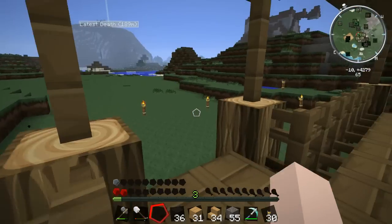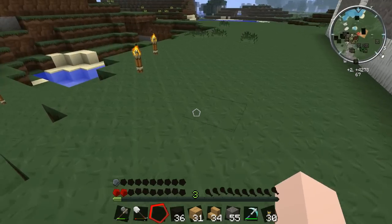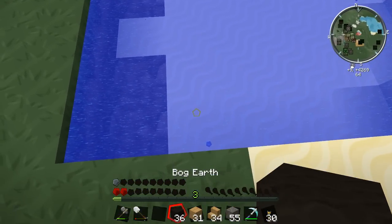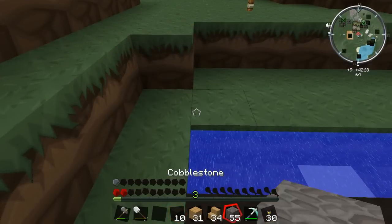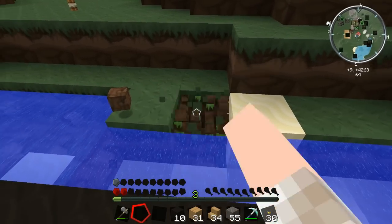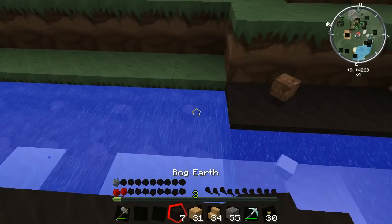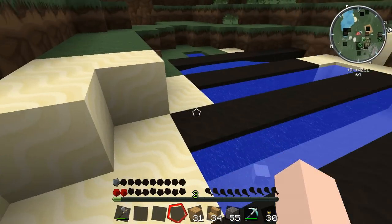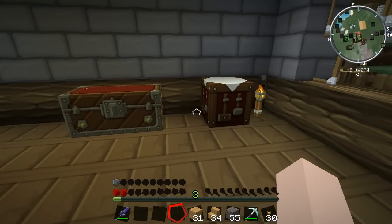I'm going to do this temporarily — eventually I'll farm peat with machines, but for now I'll place bog earth in this little pond outside the back of my house. Once it's been sitting next to bog earth for a while it should turn into peat. My iron shovel broke in the process, so I'll use my fists for the last bit. I'll plonk the rest of the bog earth down and come back when it's matured.